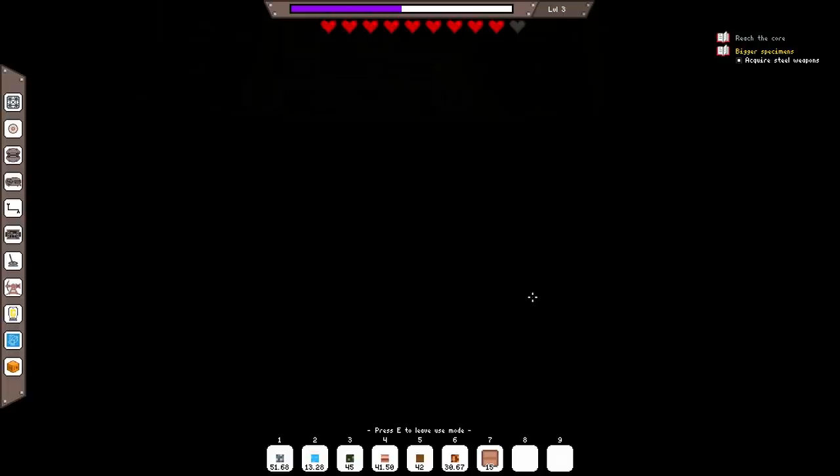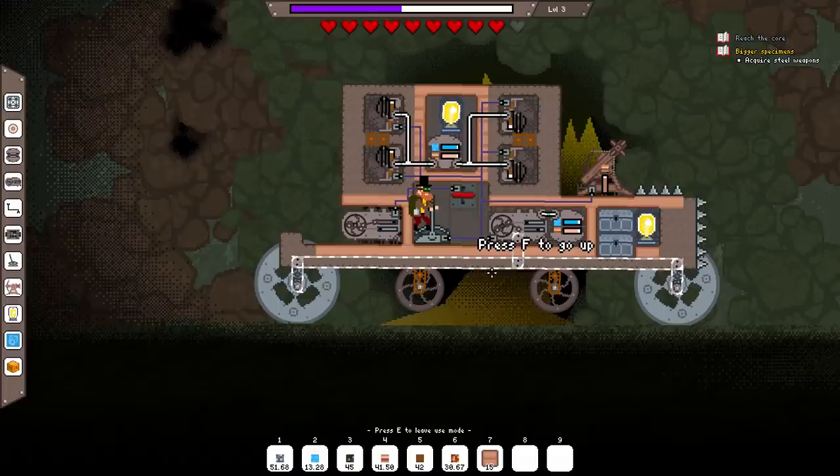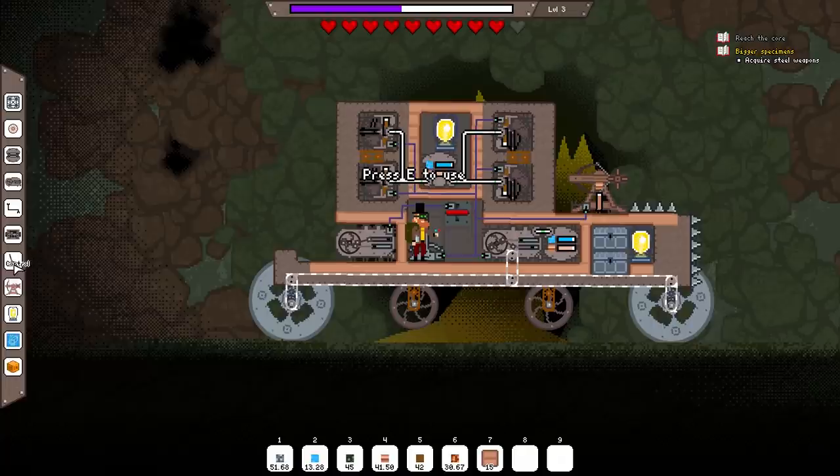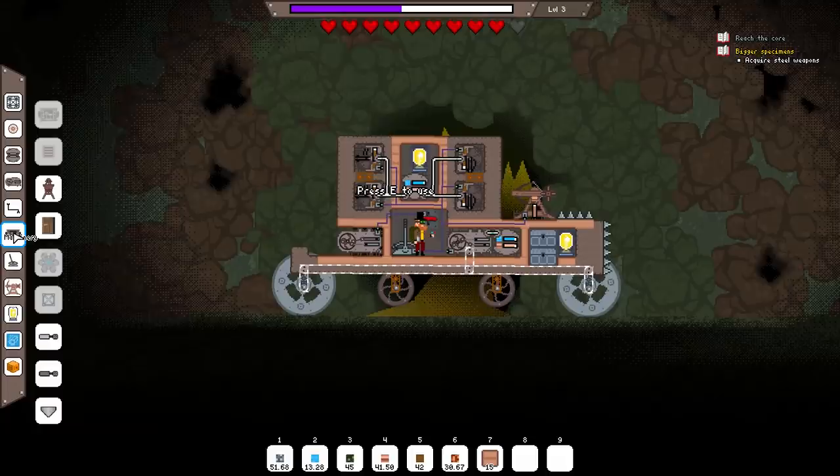That is copper - have we got more iron down further on? We may do. Manganesia - well I mean I could, I suppose. How much manganese do I need for each saw blade? Ten. I've got four saw blades worth here. We could do with a little more, I suppose.